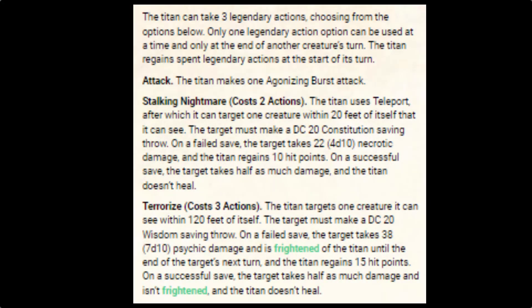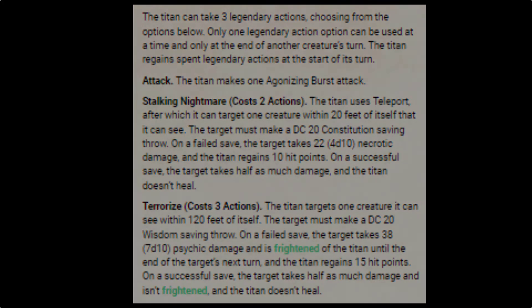The third and final legendary action is Terrorize, which costs 3 legendary actions. The titan targets one creature it can see within 120 feet of itself. The target must make a DC 20 wisdom saving throw. On a failed save, the target takes 7d10 psychic damage and is frightened of the titan until the end of the target's next turn, and the titan regains 15 hit points. On a successful save, the target takes half as much damage, isn't frightened, and the titan doesn't heal.